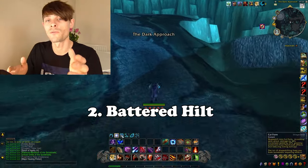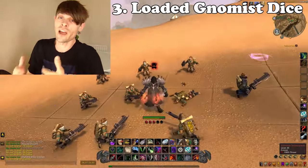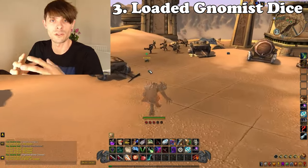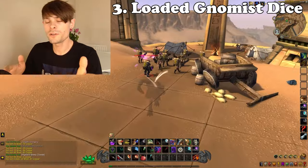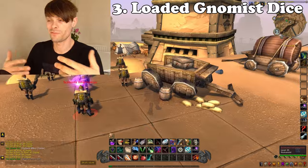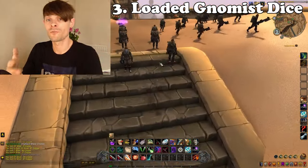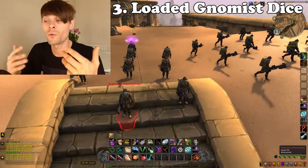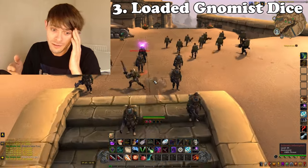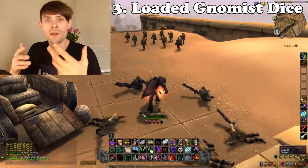Moving on to number three, the Loaded Gnomish Dice gold farm — found in Uldum. The Loaded Gnomish Dice has a 0.01% drop chance. I'm not overly worried because I've farmed this since it came into the game. This is a rogue-specific farm where you pickpocket all of the Schnottz's Infantry. It works out really well when you're just trying to make gold with this particular high-ticket item.